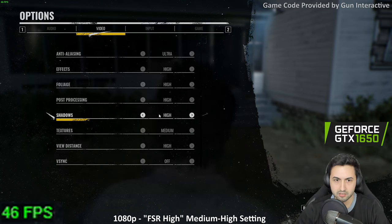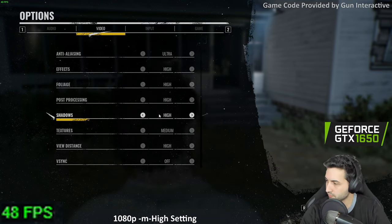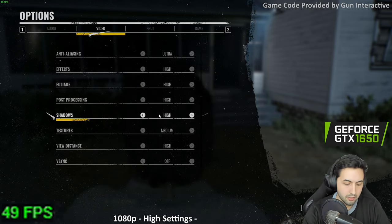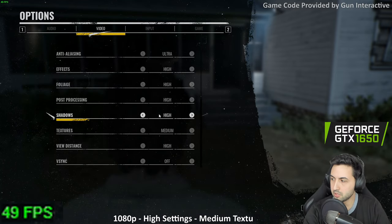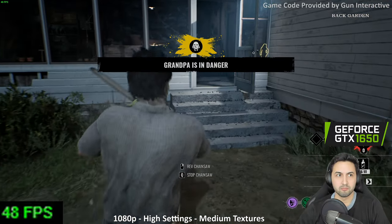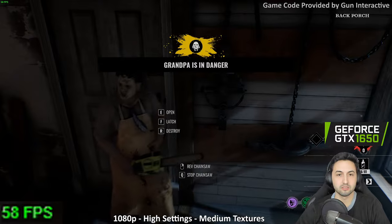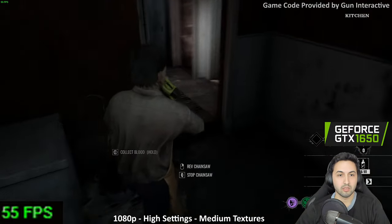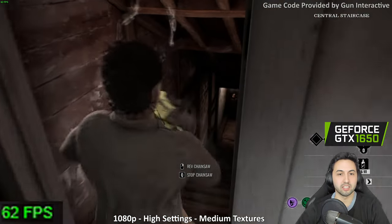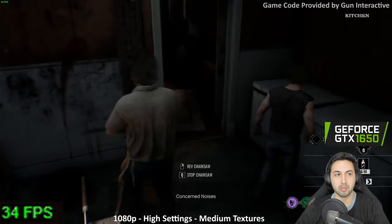So it's basically high settings with medium textures. It drops into the 40s when looking at the full map from a corner, but otherwise fine. Grandpa is in danger! That's a friendly — my bad, sorry brother.